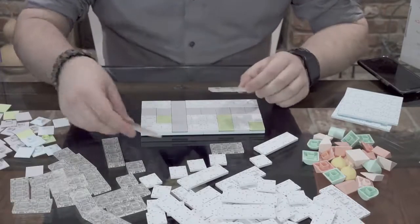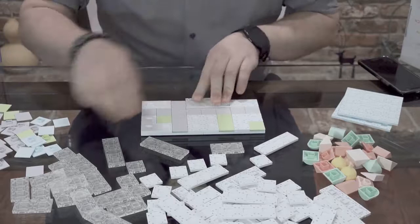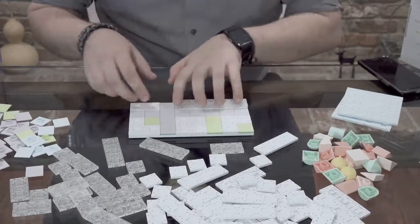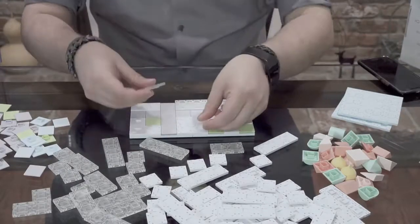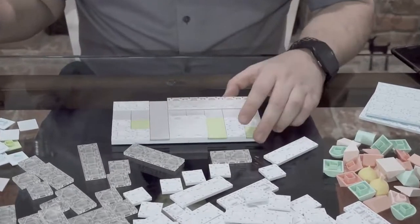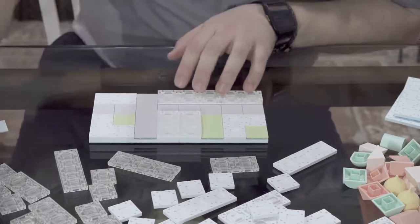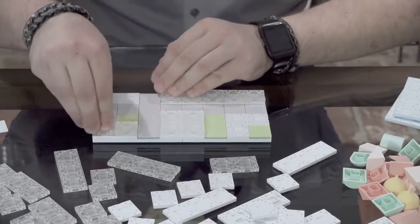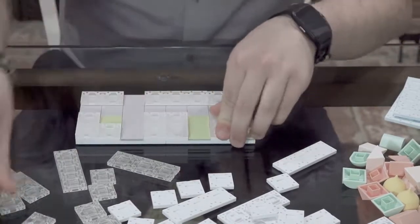Let's go ahead and start adding our windows. Our biggest clear piece is a three piece, so let's place one right here and right next to it place a two piece. We can do the same thing for this building — take two clear pieces and place them right there. We'll do the same for this one too, adding clear panel sections.